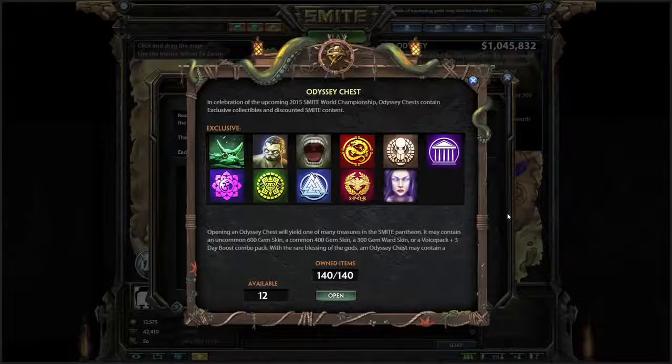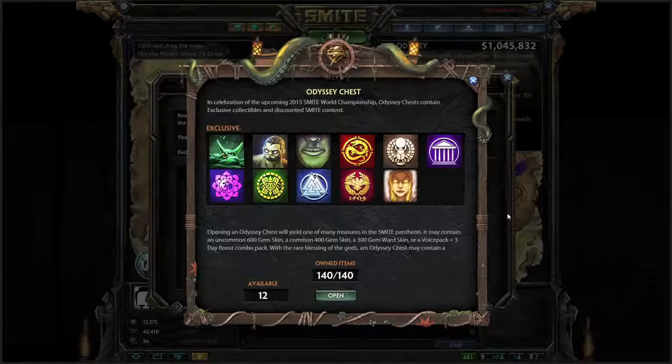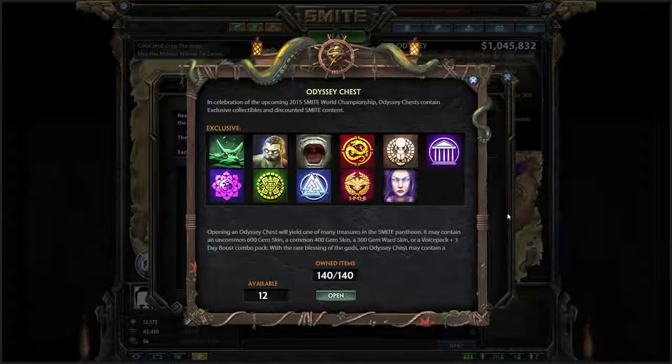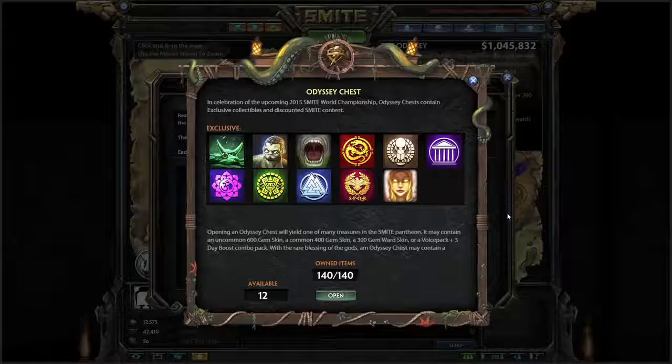Click Open when you have available rolls and you'll be able to obtain free items including 600 gem skins, 400 gem skins, ward skins, voice packs, and plenty of other exclusive content from this chest. Remember, every single item you buy in the Odyssey will get you a free roll in this chest itself.